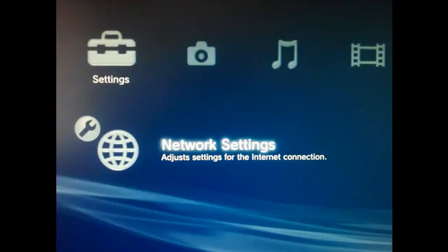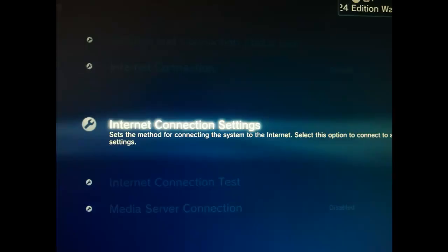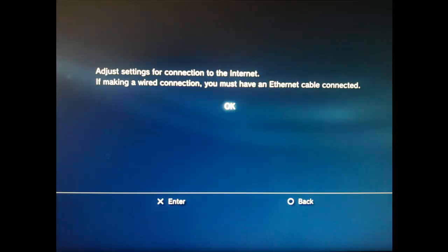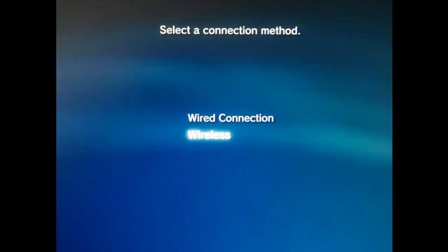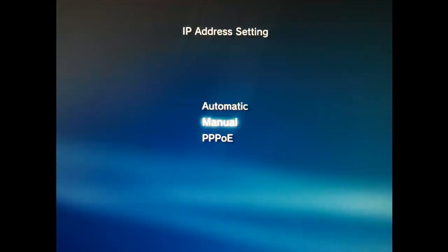Start your PS3 and go here to the network settings. Then click on Internet connection settings. Select OK. Then choose Custom. On the next screen, enter your network configuration. It may vary depending on who you are. Then click Manual for IP address settings.